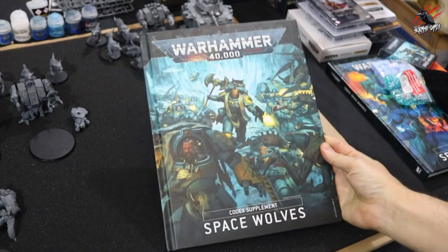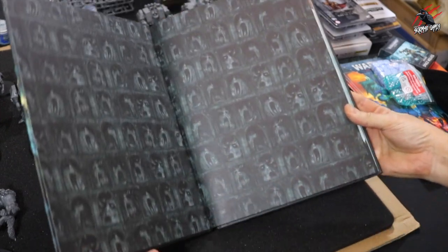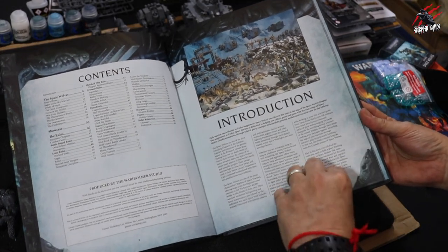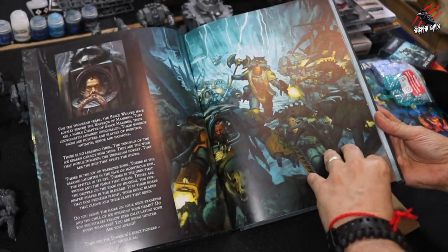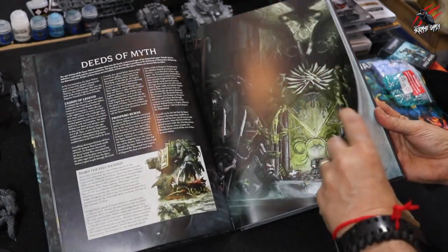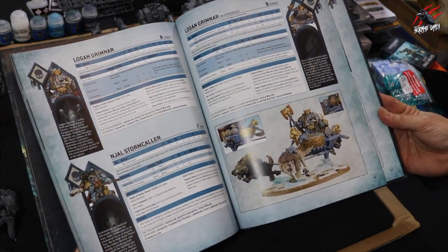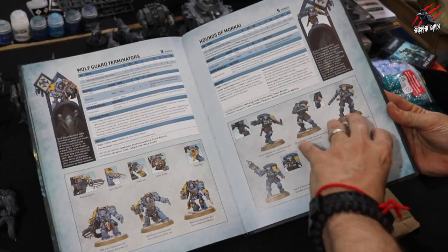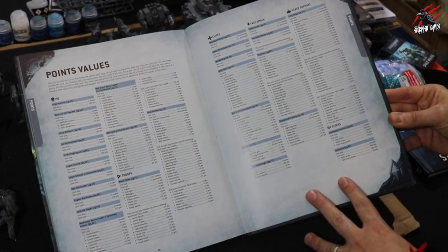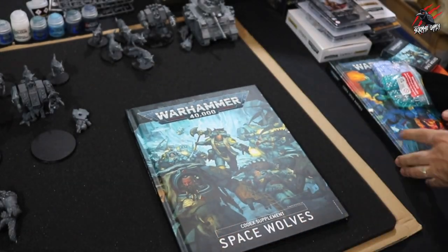First of all you're going to need the Codex Supplement — for me that's the Space Wolves — and this also refers to the Codex for the Space Marines. This is a lovely book. I'll do a review once I've really got into it. The artwork's fantastic, really fun book. All the lore and everything is brilliant. The datasheets are all in here, and a lot of them are for firstborn miniatures, so it's perfect for this army, which is only going to have firstborn models.